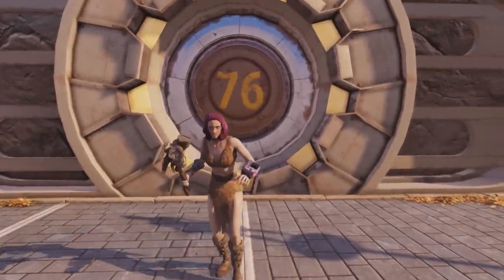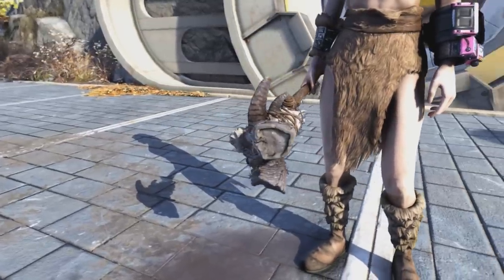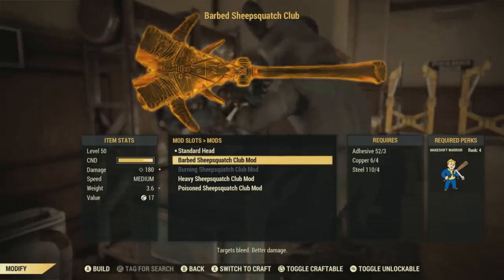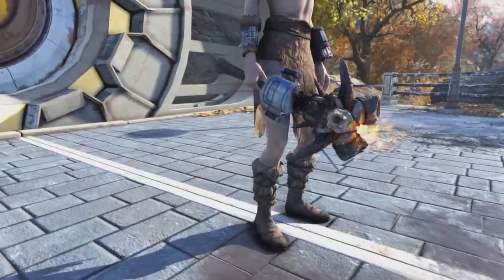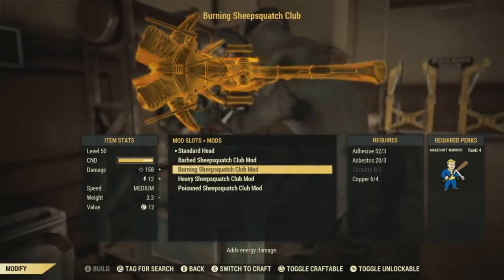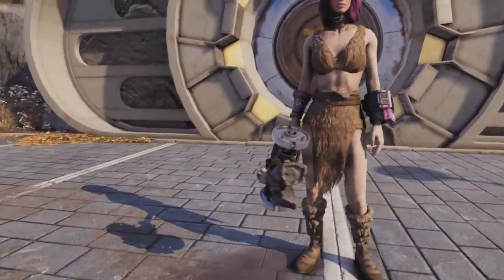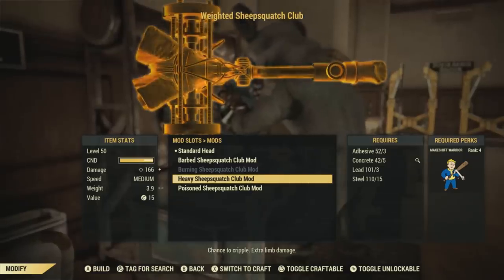Next up I'm going to go over the Sheepsquatch Club mods. Starting off with the barbed Sheepsquatch Club — this will require three adhesive, four copper, and four steel to make. Next is the burning Sheepsquatch Club mod, requiring three adhesive, three asbestos, two circuitry, and four copper. Next, I have the heavy Sheepsquatch Club mod — here is what it will look like — and this will require three adhesive, five concrete, three lead, and 15 steel to make.